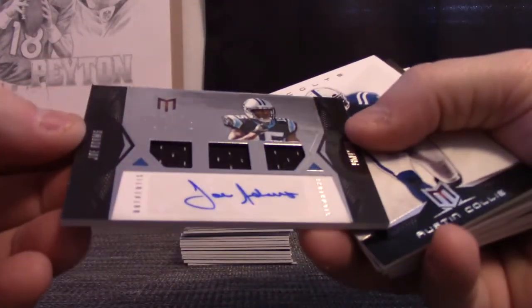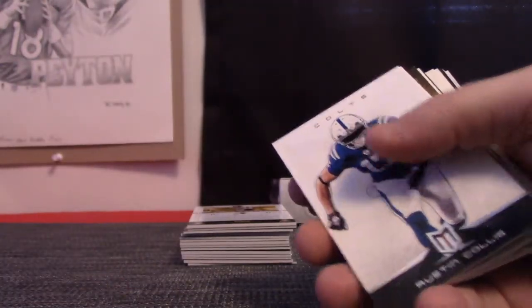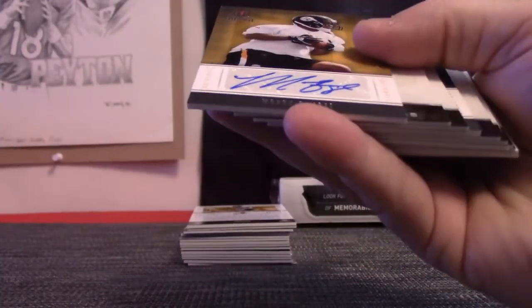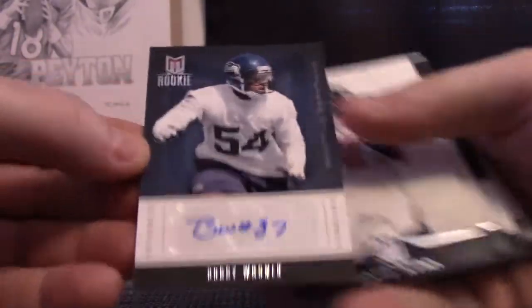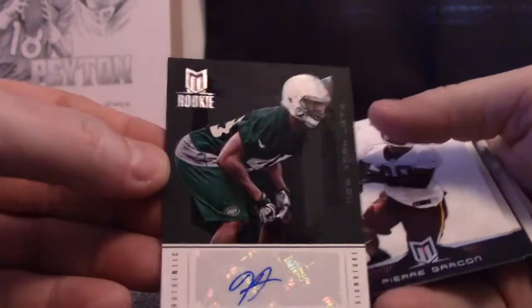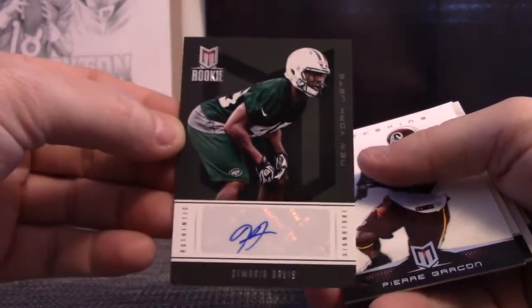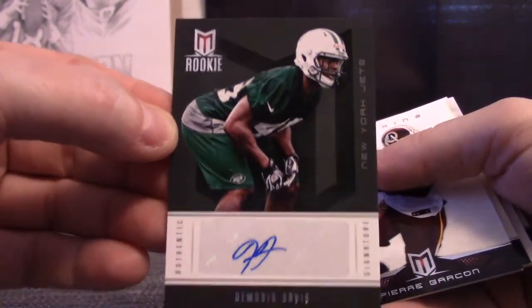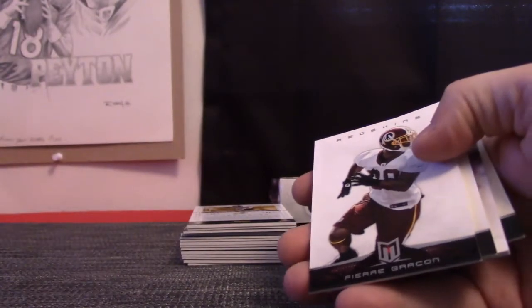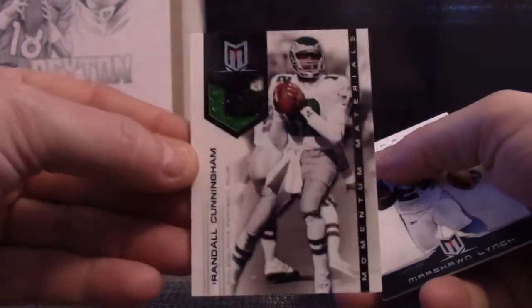Triple relic autograph — this one is Joe Adams, number two, five ninety-nine. Marquise Maze rookie — that one's seven ninety-nine. Bobby Wagner — Bobby is three ninety-nine. DeMario Davis — DeMario is seven ninety-nine.